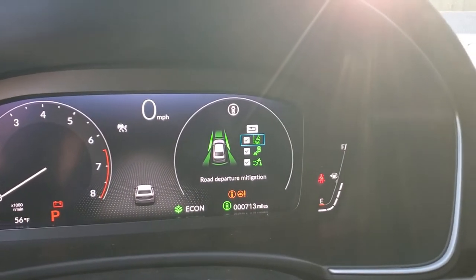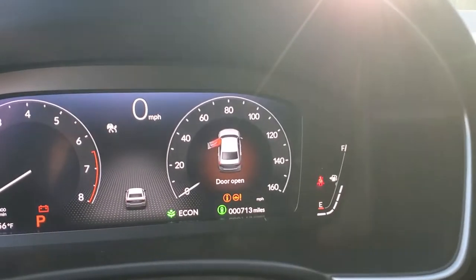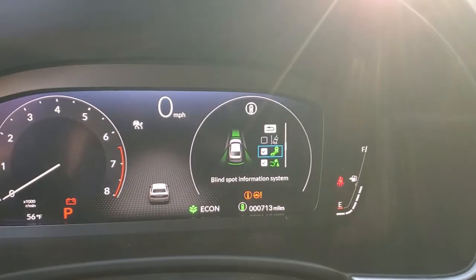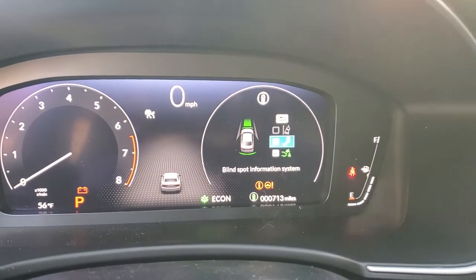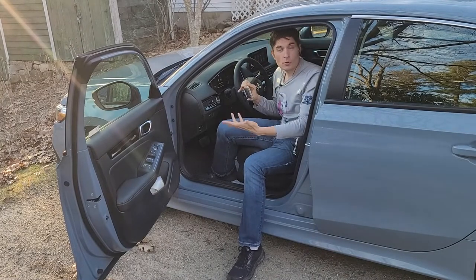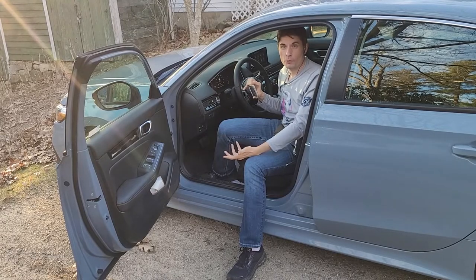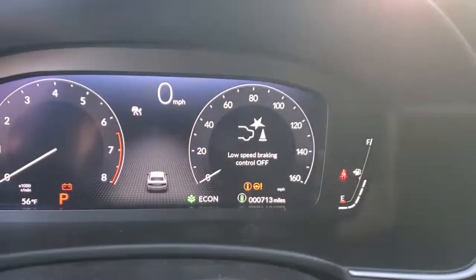The road departure mitigation was the setting we looked at before, but instead of wide, narrow, or warning, here you can just turn it off. The blind spot information system you can also just turn off. And the low speed braking control - that's like if you're in a parking lot and there's a kid in front of you going very slowly, it will brake for you under low speeds - just like everything else you can turn that off.